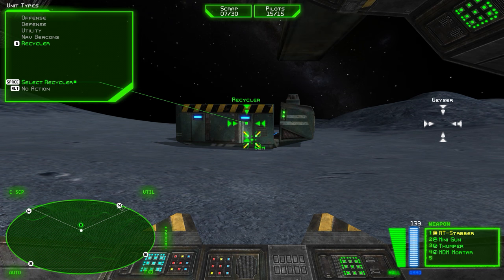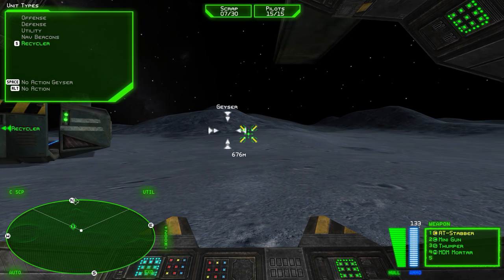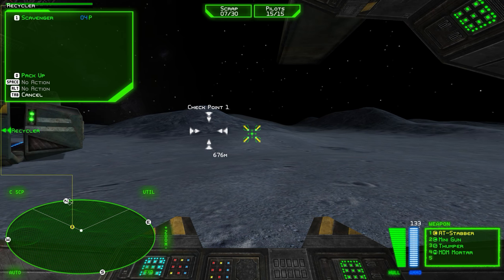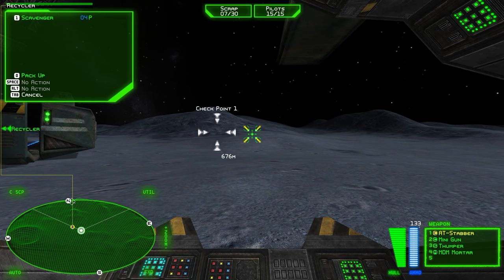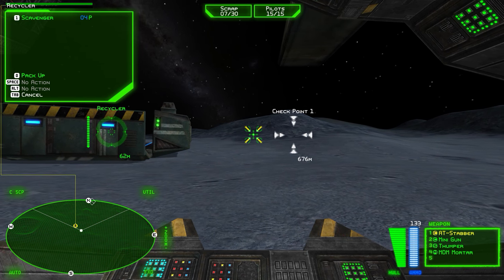The Recycler is the key unit in building a base. I've set it as your active objective. Open a comm channel with the Recycler. The Recycler exists in a deployed and mobile state. It can only build units when it is deployed over a geyser power source. This Recycler is currently deployed.